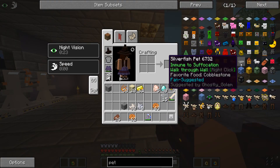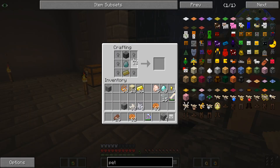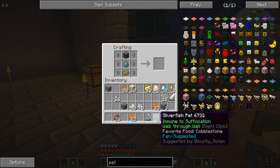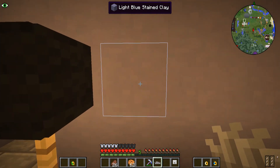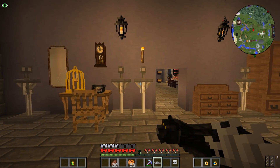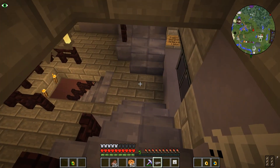Another pet is the silverfish pet which uses iron nuggets and cobblestone. Let's make this guy — put these in and finally our cobblestone and we should have ourselves a cute little silverfish pet. He makes it so you're immune to suffocation, say if you get stuck in a sandy situation. He can walk through walls and his favourite food is cobblestone. Can we really walk through walls? Let's test it out. That is so cool! We could maybe use this in a prank sometime. Let's go add this guy to our collection.